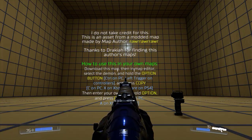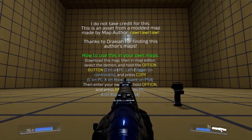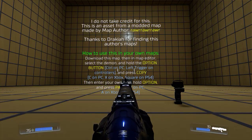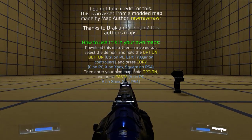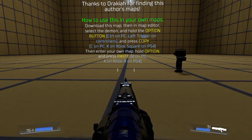This is an asset from a modded map made by Rar Rar Rar — thanks to Dracula for finding this. Here's how to use it in your own maps: download this map, then in the map editor select the demon and hold the option button (Control on PC, Left Trigger on controllers) and press Copy (C on PC, X on Xbox, Square on PS4). Then enter your own map, hold Option, and press Paste (V on PC, A on Xbox, X on PS4).